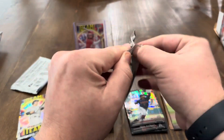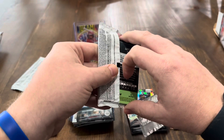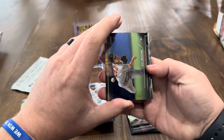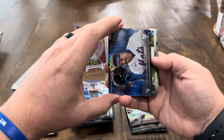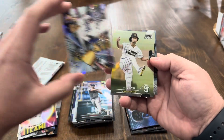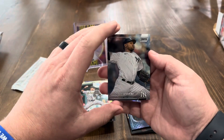Two packs left, still nothing numbered. Would love to get something numbered, especially one of the good rookies. Doesn't look like we've got anything here either. Mike Mussina, Corey Seager, Nick Plummer on the X-Fractor, Mookie Betts on the Trophy Hunter, Yu Darvish, Diego Castillo, and Luis Severino.